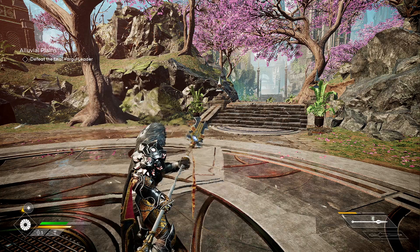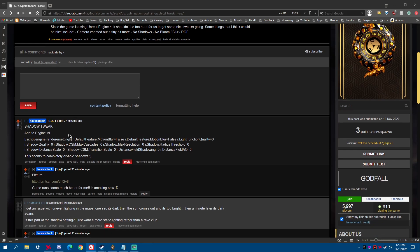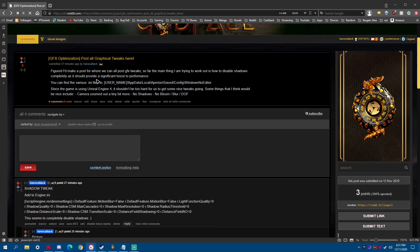Let me alt-tab real quick. I want to go to this Reddit thread — I'll link it in the description. I'm going to keep adding more tweaks as I find them. Next I want to figure out how to zoom the camera back a bit, but I want to keep this quick and concise.